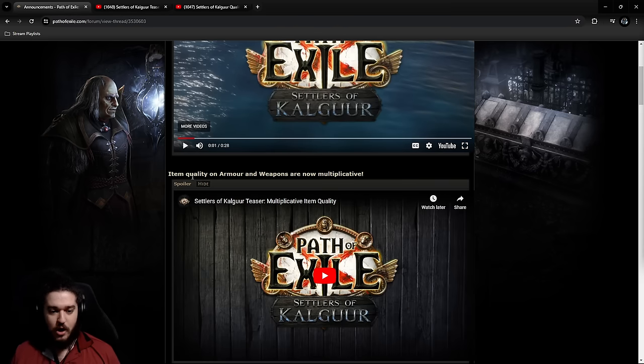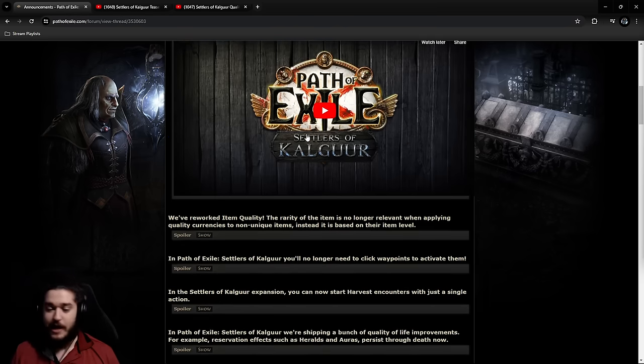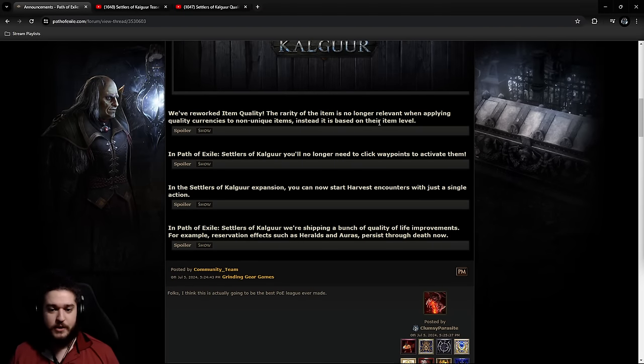This is probably the most impactful one, so we'll cover that one last. Over here we've just got some fluff ones. Basically, you'll no longer need to click waypoints to activate them. Really nice actually for the campaign. I would imagine whenever you go from zone to zone and you go by it, it'll automatically activate. So very happy for this one.